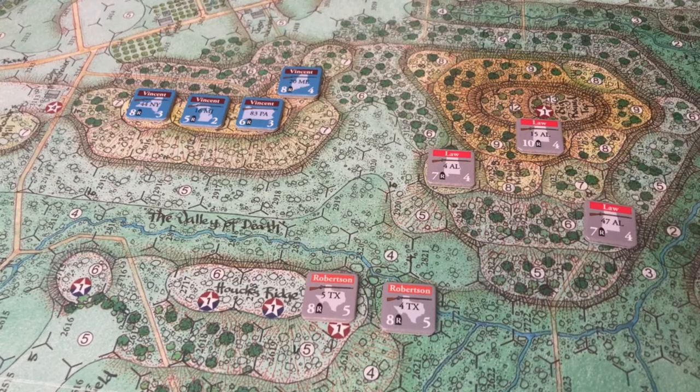The next chip was a Union Confident event, which allows them — consulting their player aid — to hold this chip and play it after any close combat is resolved in which their unit achieved a retreat result, or sent a CSA unit to the broken track or eliminated it. Basically they can recoup morale; it essentially allows them to attack twice in close combat and remove potentially any cohesion they would have lost in that combat.